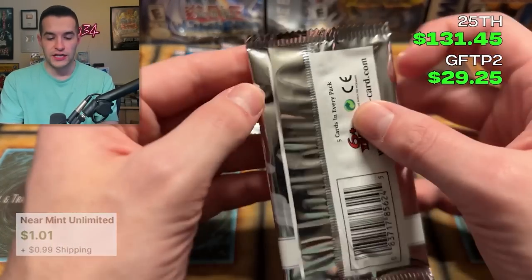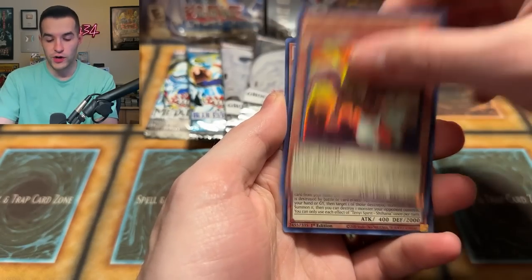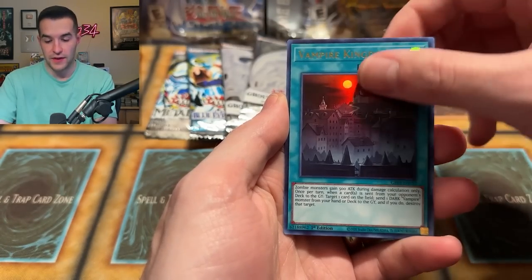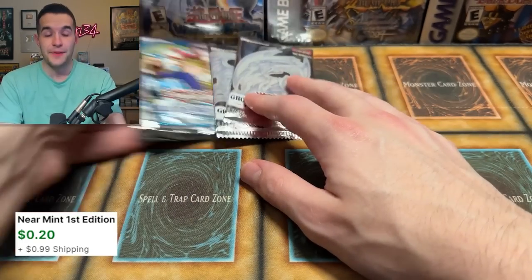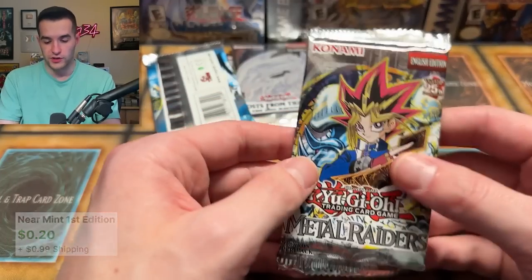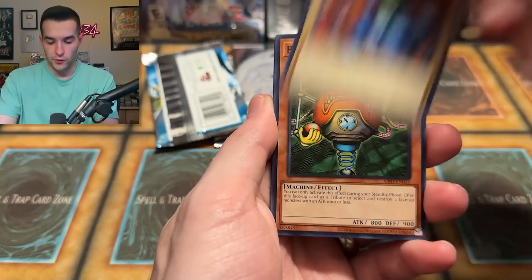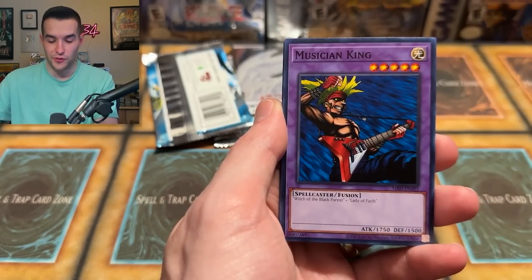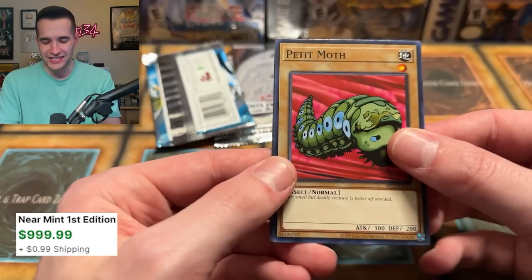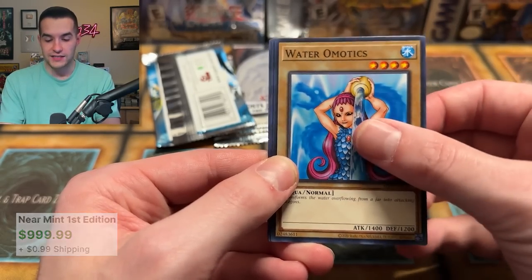Two packs of Legendary Collection and three packs of Ghost from the Past 2. Can we get a Ghost Rare? It's going to be necessary to come back. We have Vampire Kingdom — saving it for the end, going for the epic comeback. Metal Raiders — will we pull a big time card? Come on Metal Raiders, you know what we need. We have not seen it this entire video. Protector of the Throne, Musician King — oh! Petite Moth has been pulled! And that's all you need out of that pack.